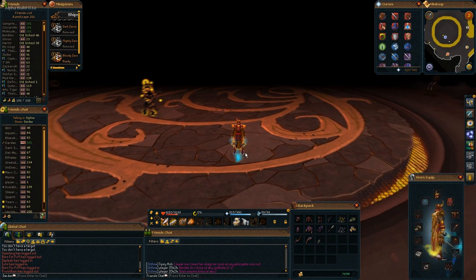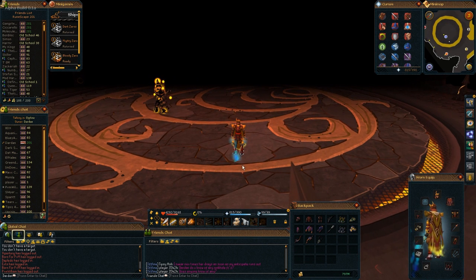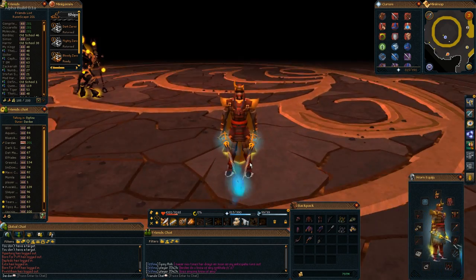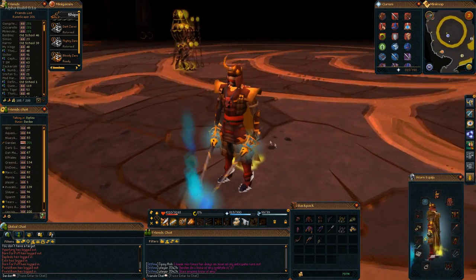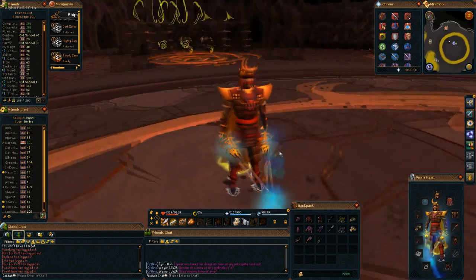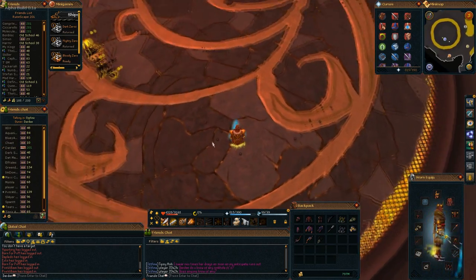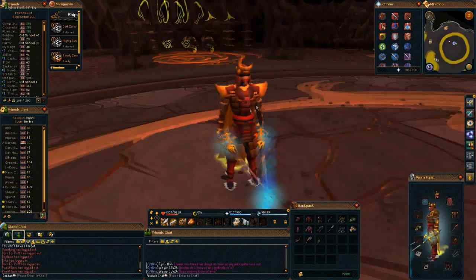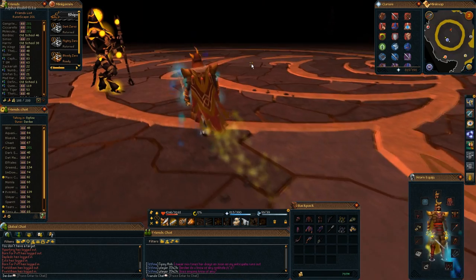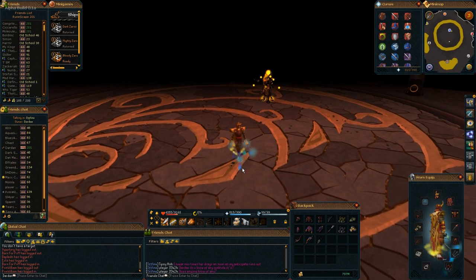The first thing I noticed and really loved is you can finally zoom in on your character without going into graphics settings. If you want to zoom in now, you just scroll with your mouse — look how far you can zoom in. This is going to be amazing for video makers to get some good close-up clips. You can zoom out really easily as well, though the camera goes above your view which is a bit annoying, but the ability to zoom just by scrolling your mouse is so much easier.